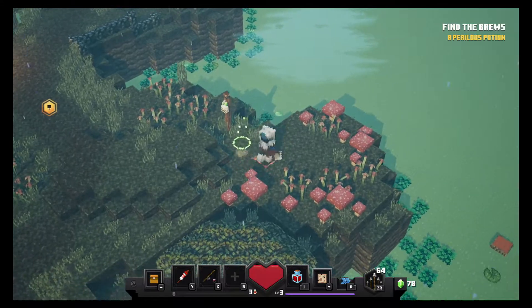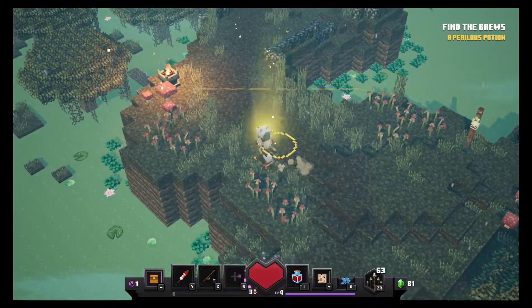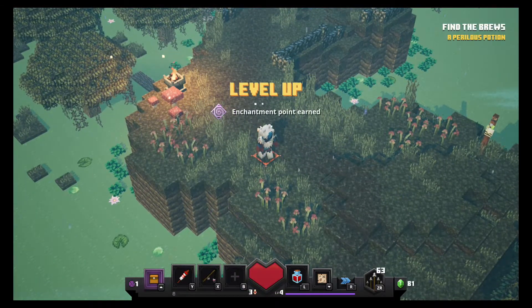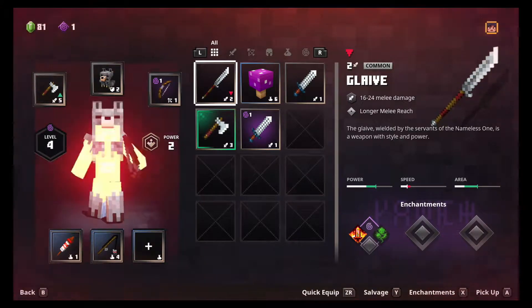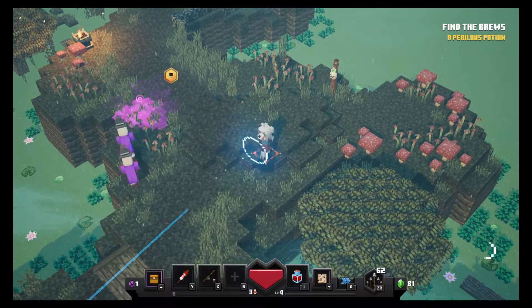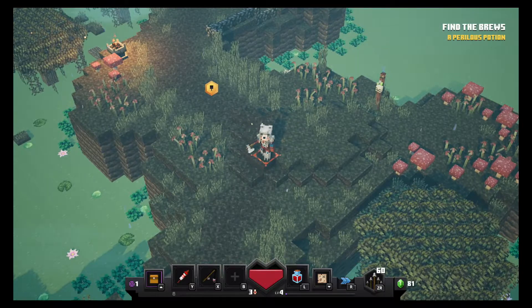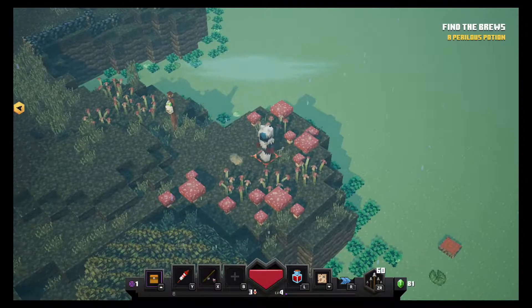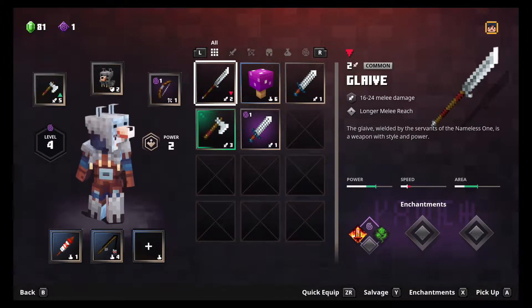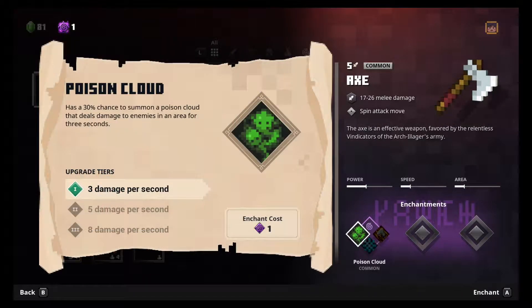I gotta remember to bust all these pots. Hope I didn't miss any. Oh, level up! Whoa, what is going on? She threw something at me — I was in the stupid menu screen and they were trying to kill me. Good to know: the game doesn't pause when you're in the screen. Should we enchant the axe? It has a 30% chance to summon a poison cloud — oh yeah, we want a poison axe! Yes, sweet. Oh there's the poison cloud!